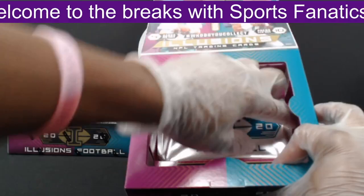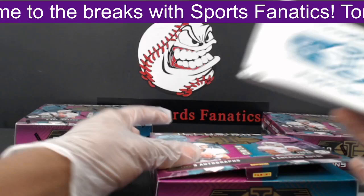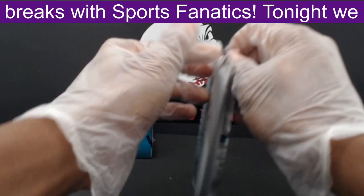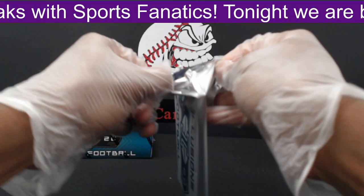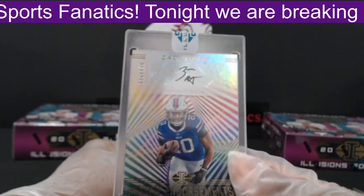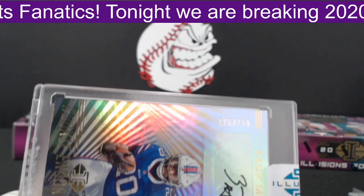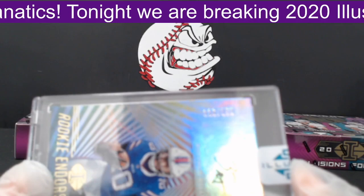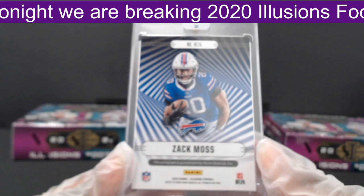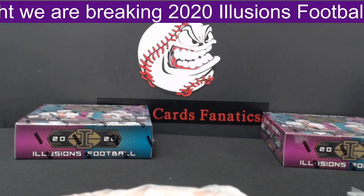On to our encased card, second box down. It is going to be a Zach Moss sticker auto out to the Bills, numbered 116 of 150 — Rookie Endorsements Zach Moss going to Ariel G. Nice hit for you again.